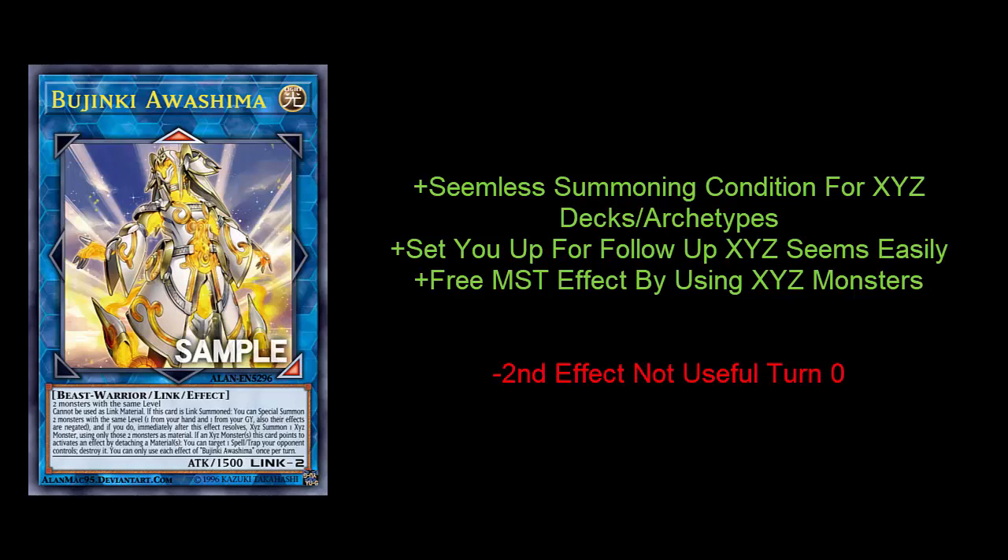That effect can obviously be very valuable if you're going second. You can't use it if you're going first, so that is a little bit of a downside. But overall I think that effect is very useful. I think this card is fantastic for Bujins — it lets them Xyz summon very easily and the spell/trap removal effect is also pretty solid. And if I'm a Geargia player, I'm looking at this card like: we don't really have a link monster, this can help us go second a little easier. We already want to make Geargia Xyz anyway, so I'm definitely sliding a copy of this in my extra deck.